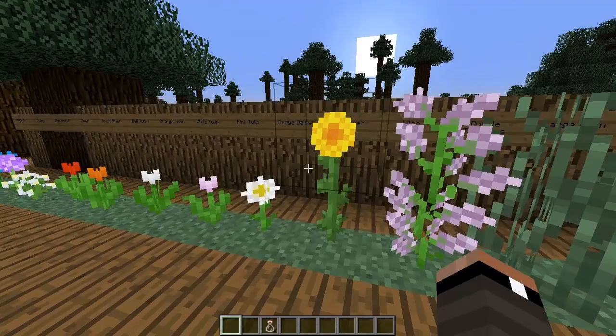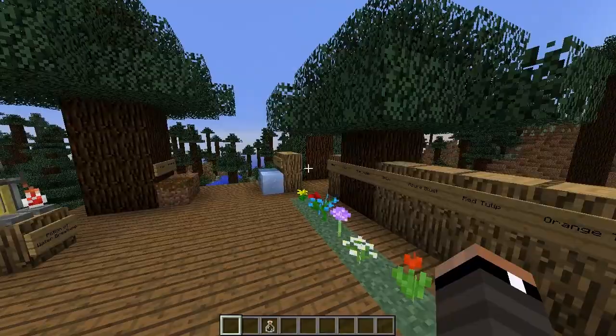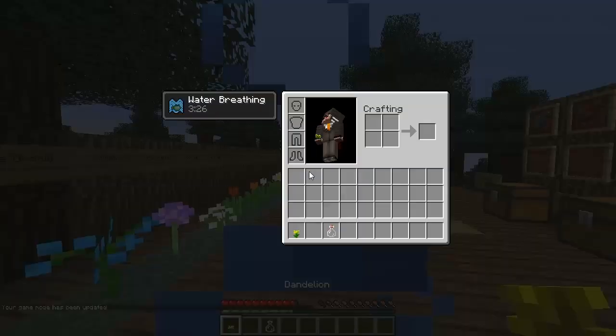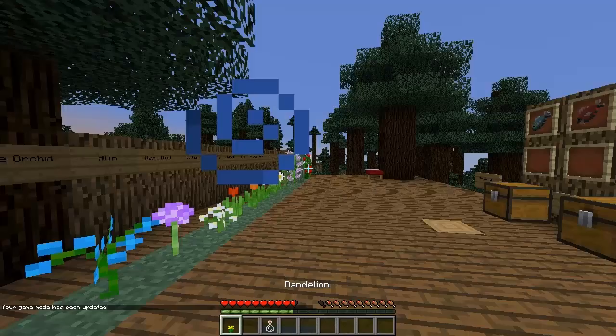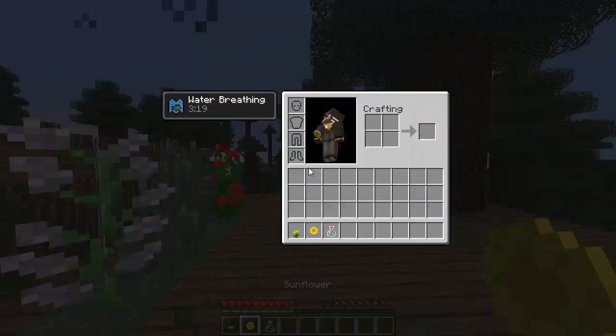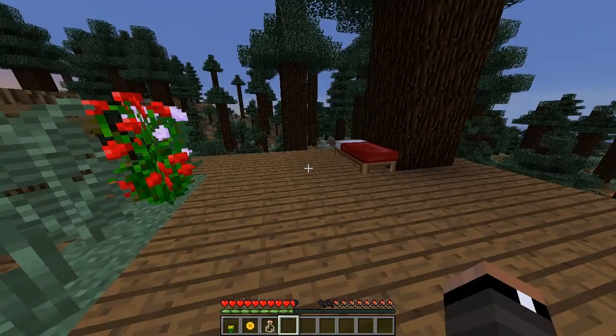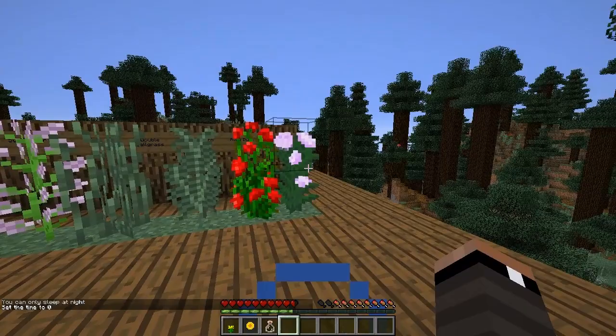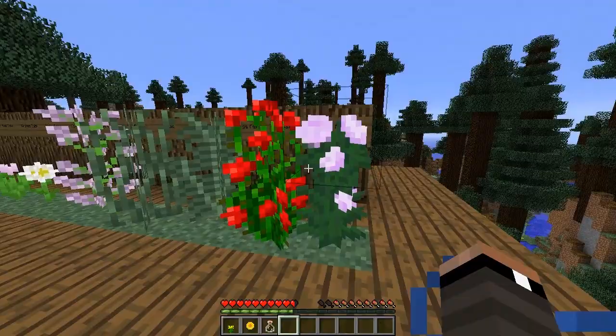Sunflowers can also be grown and they can be crafted into two yellow dyes, which yields two at once. Let me test to compare — the Dandelion gives two dandelion yellow, and the Sunflower also gives two. The Peony can be crafted into two pink dye, and the Rose Bush crafts into two red dye.